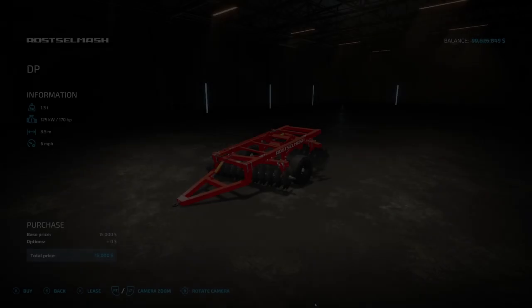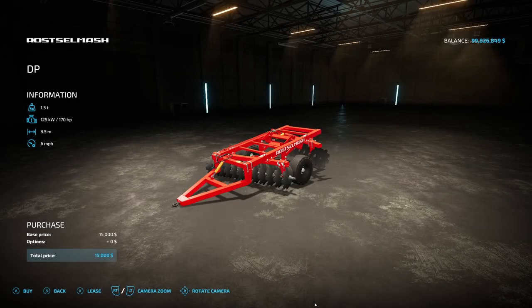Next is a new plow — the Russell Mash DP from R. Mahal. It weighs 1.3 tons, requires 170 horsepower, has 3.5 working meters, an operating speed of 6 miles per hour, and costs $15,000. There are no other configuration options on this one.